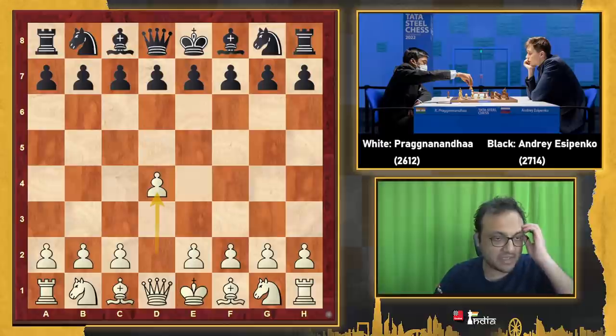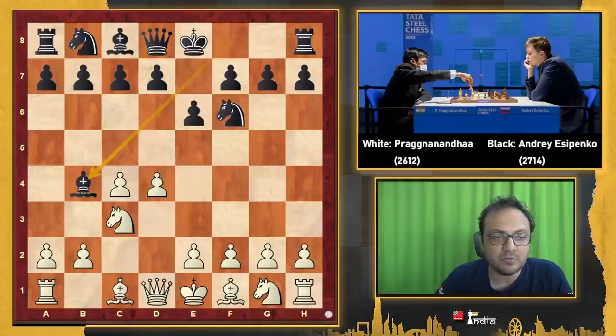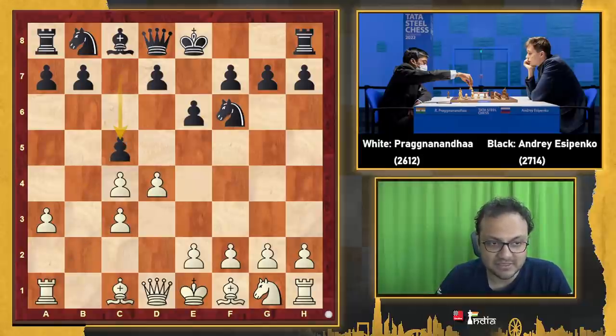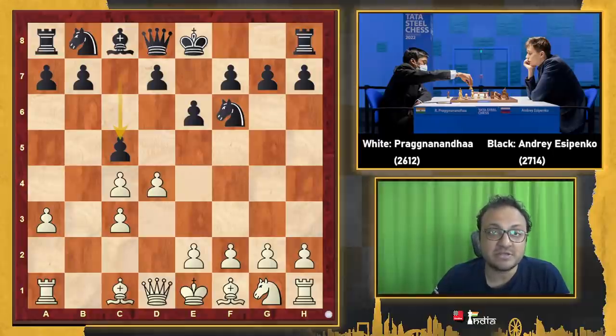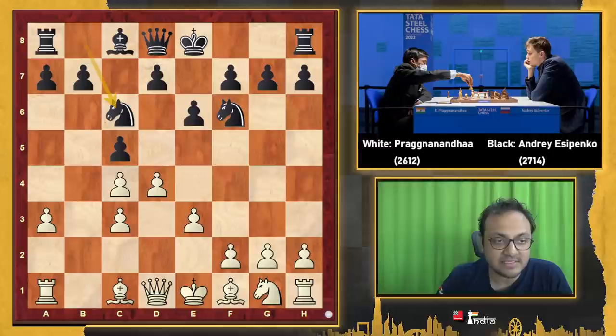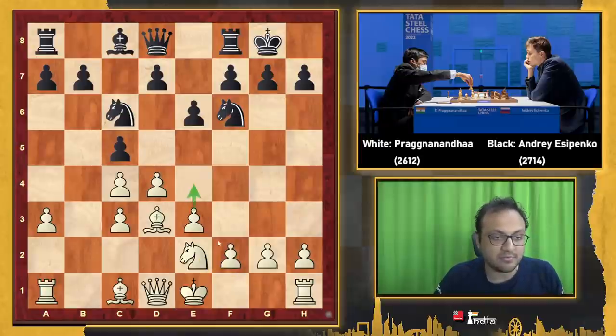So this final round was quite important for Praggnanandhaa. He opened with 1.d4 Nf6 c4 e6 Nc3 Bb4 a3, getting inspired by Jordan van Foreest after he beat Anish Giri. Then Bxc3 bxc3 c5. This is the line Esipenko chooses — the one I recommend in my opening repertoire for Black series. Praggnanandhaa goes e3, Nc6, Bd3, and here Black castles. Ne2, so that you can later play e4 and f4 — the knight is not blocking the f-pawn.